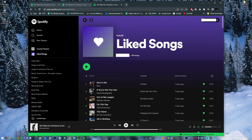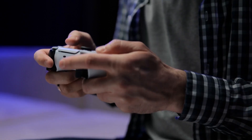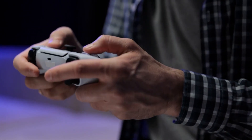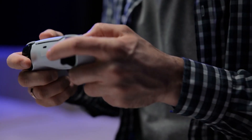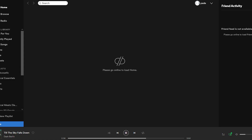Fix number four: check PSN server status. Checking the server status of PlayStation Network is an important step. If the PlayStation 5 servers are offline for maintenance or an outage, you will not be able to use the console's online features. Apps like Spotify won't be able to stream music, and there's usually a Spotify error indicating a loss of connection.